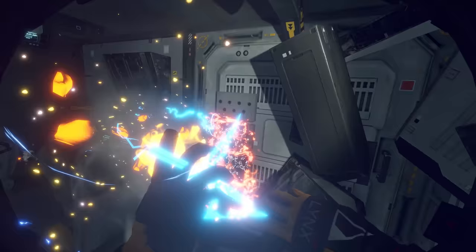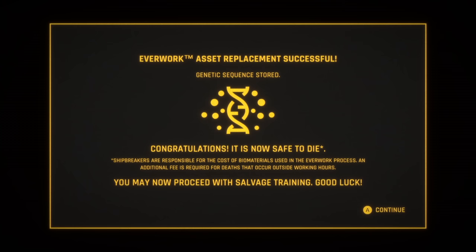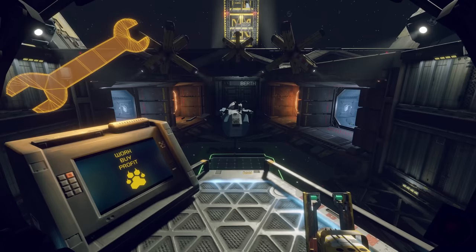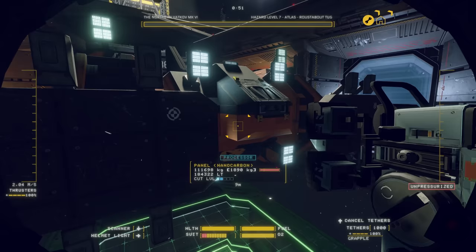Don't worry too much if you die though. Lynx's EverWork program means the corporation has full ownership of your DNA. In the blink of an eye, you'll be back at work as if nothing happened — except with additional debt to pay off the cloning costs.